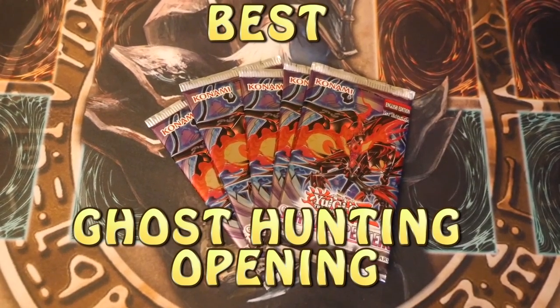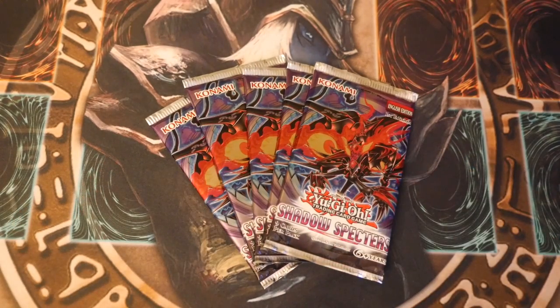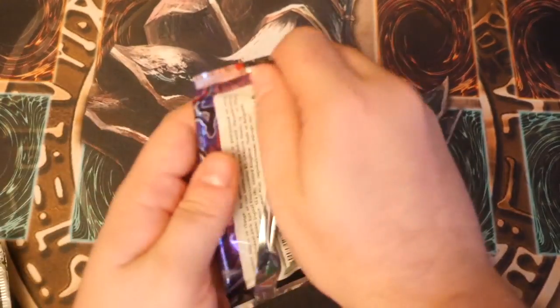What's up YouTube, Dale here from Zephyball Games, bringing you another one of our ghost hunting epic videos. Today I have 5 Shadow Spectres where we are going to be hunting the ghosts and the ultimates from these old sets. In this set the ghost was Felgrant, so that would be amazing to pull one of those. The ultimates were also Ghost Trek Alucard, Felgrant and some others as well. So without further ado, we're going to crack straight into those and see what we pull.